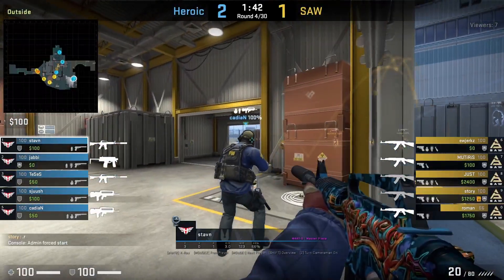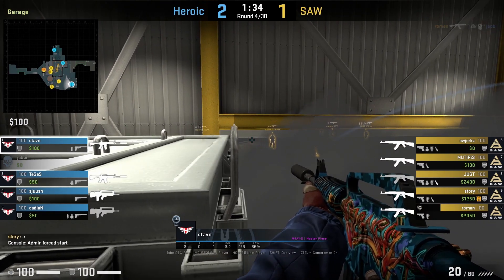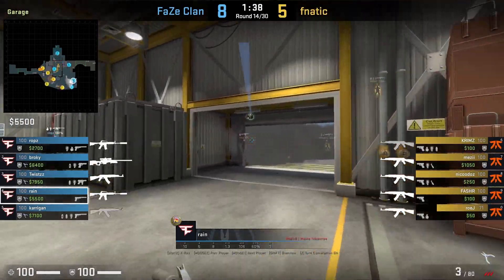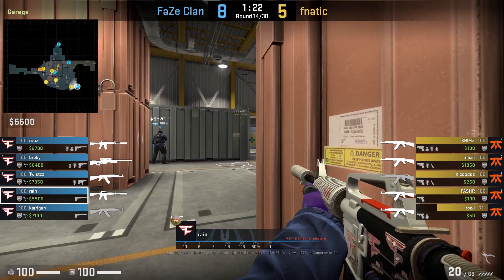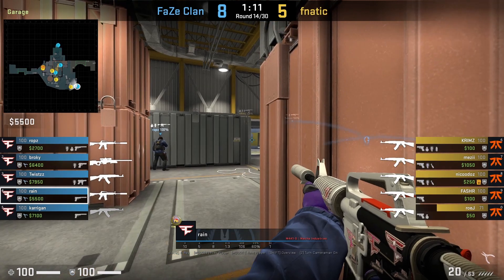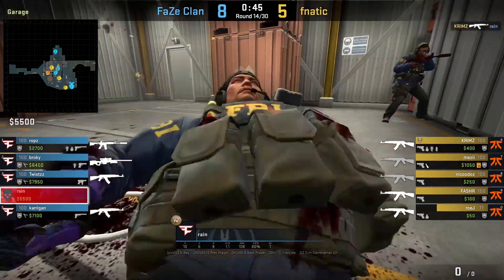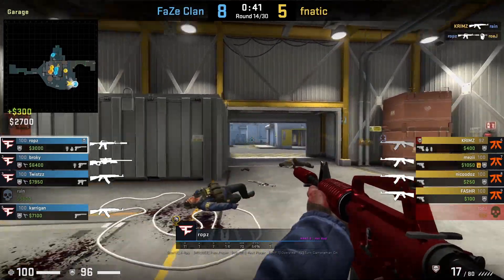The garage boost is becoming more meta: two CTs near garage anticipate the garage smoke, and Stone gets boosted to see over the smoke, killing Eve Jerks. Faye starts two CTs inside garage anticipating the same smoke, but Fnatic don't throw a garage smoke this round. It's still a strong setup as T's won't expect two CTs inside garage — Rain peeks for info, dies, and Fnatic know he's the outside player. Rops comes out and gets two frags.